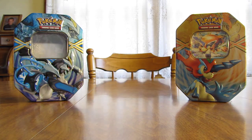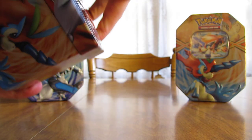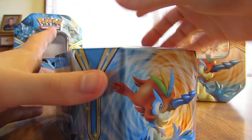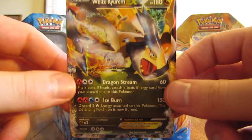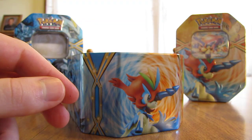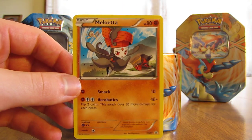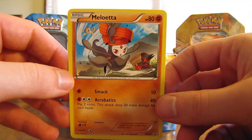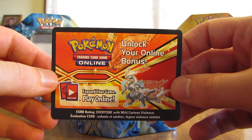I'll open this white Kyurem one and take the plastic off right off the table, being careful not to knock the camera over. I'll open up the tin and set it back there so you can see all three tins. Here's the white Kyurem EX card — it is a promo card. In this tin you get four booster packs, a great Meloetta card, a code card, and that EX card. Here's the Meloetta.